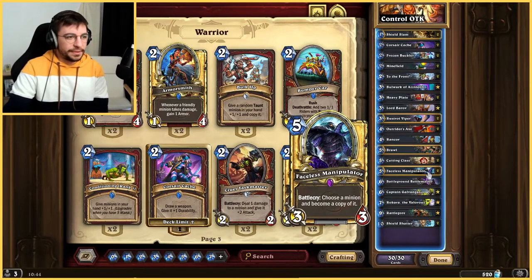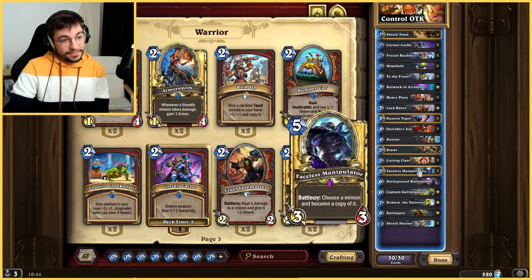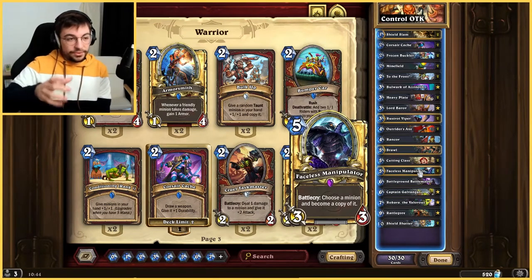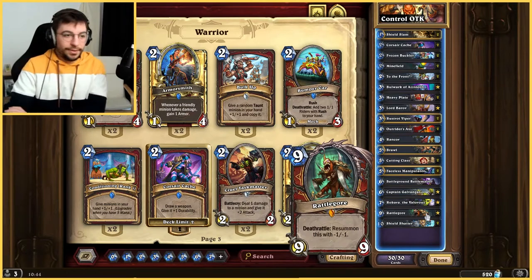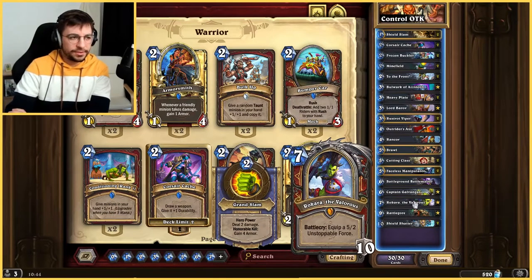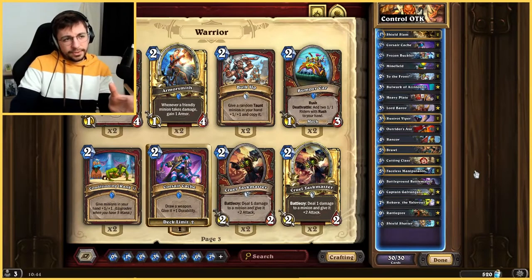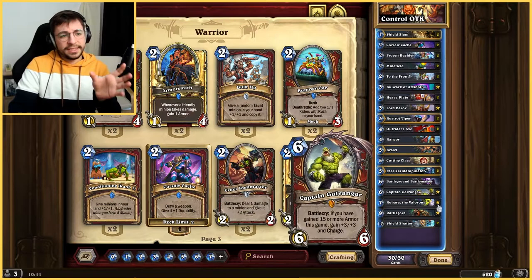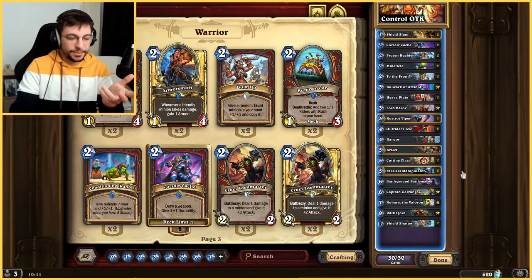Then you're going to want to copy it once or twice with the Faceless and give two copies Wind Fury — that's 36 damage if you copy it once, and even more if you copy it twice. Usually if you copy it twice you use the third one to clean the board of a taunt or something. Then you have Rattlegore, which is on its own a really good win condition. And you have the recently buffed Rokara, which has quickly risen to be one of the best heroes. So that is basically the goal of the deck: controlling the game most of the time, with an OTK in the end game if you need it. But don't focus too much on that because most of the time you won't even need it.